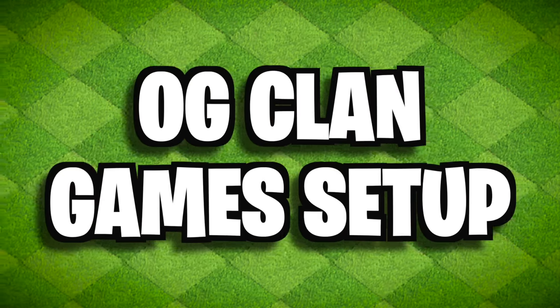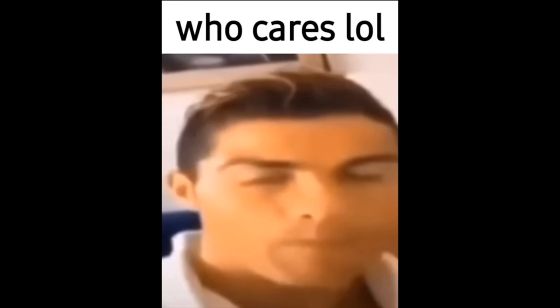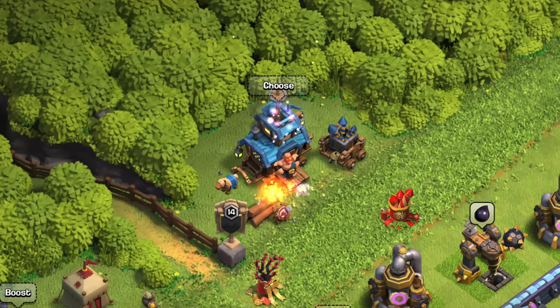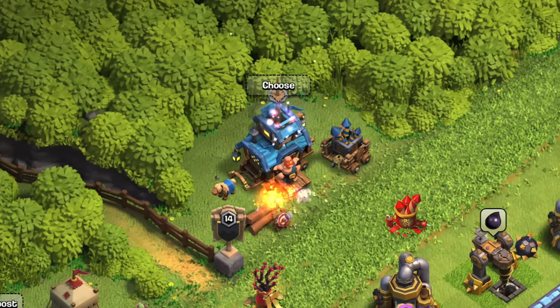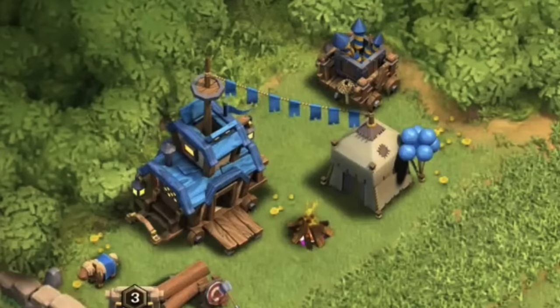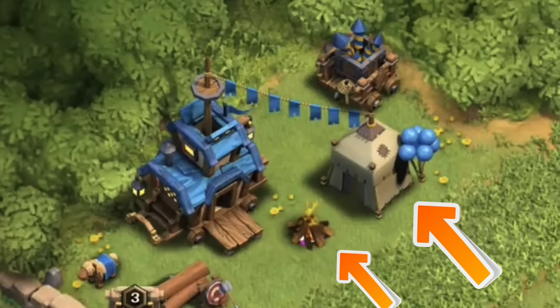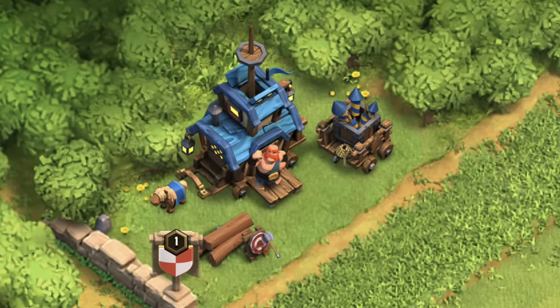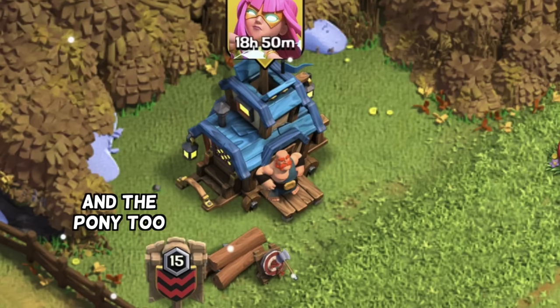OG Clan Games Setup. This is a relatively insignificant change, but have you ever noticed how over time the Clan Games area has gotten smaller? Well, you're not crazy. They've slowly removed some things from that area, like the tent and the campfire that used to sit there. Today those two things are missing, and the fireworks are in their place. But mysteriously, even the fireworks are missing sometimes.